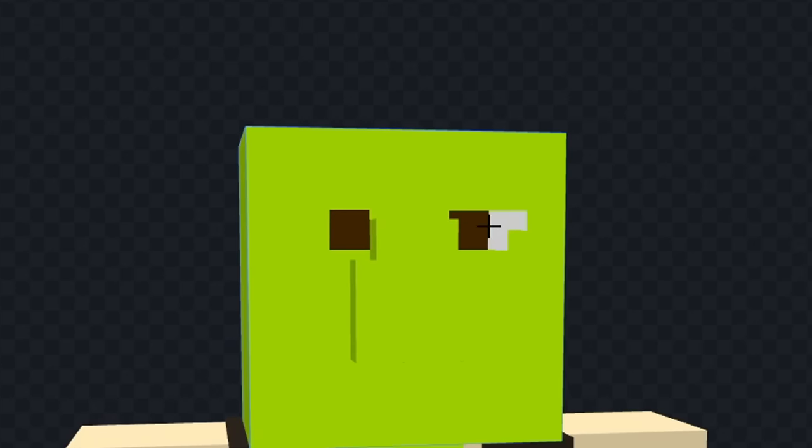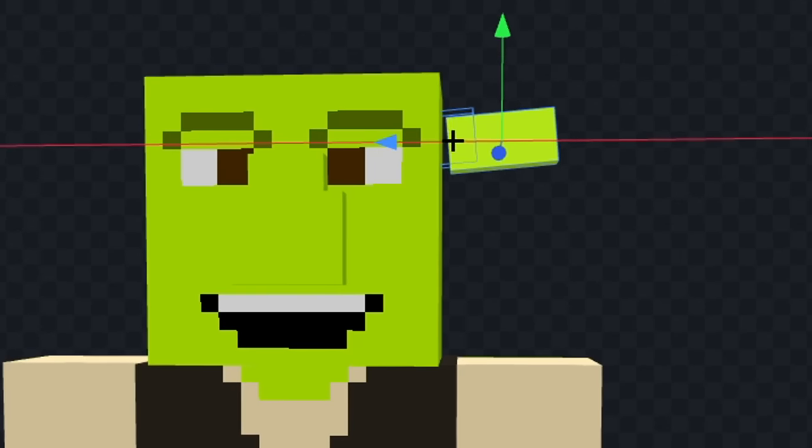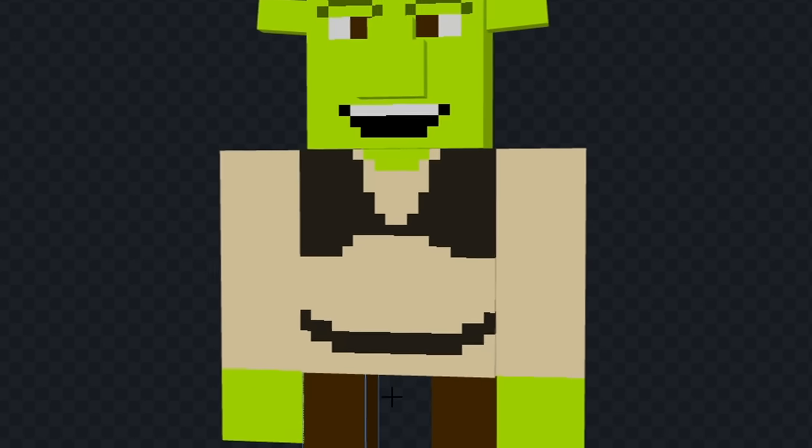First, we'll color his head in green. Next, I'll color his shirt a tan color, and we'll make his pants brown. Now I will draw his vest over his shirt, and we'll give him his belt as well. Now let's make his hands green, and I'll give him a big nose, and we'll draw some eyes above that. Now let's give him some eyebrows, and we'll give him his mouth. Now we can add his ears and I'll turn them sideways a little bit. Now finally, I will add his shoes, and that doesn't look too bad. Let's see him in game.